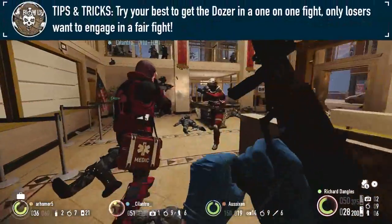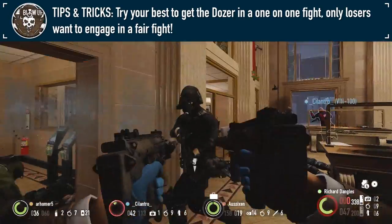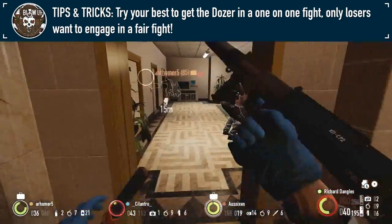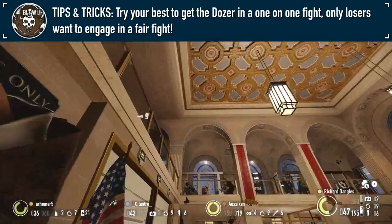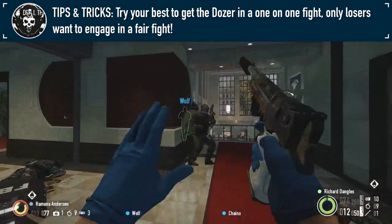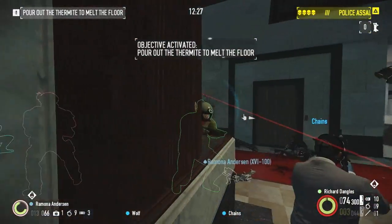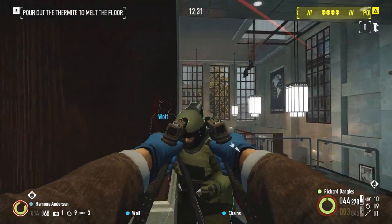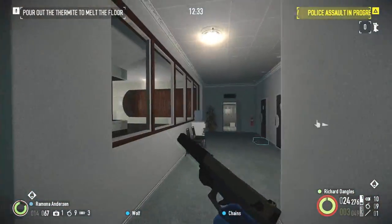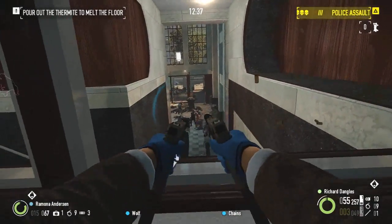If possible, try to isolate a Bulldozer, whether it be by killing the supporting police units around him or just by throwing a stun grenade. This will allow you to focus on the Dozer itself and prevent you from receiving damage from multiple sources. Another crucial tip is to always kill nearby medics. Nothing is more frustrating than landing a clean kill, only to realize the Dozer is back up thanks to a medic standing right behind him.